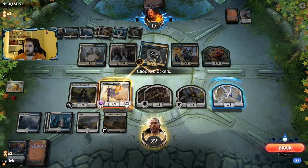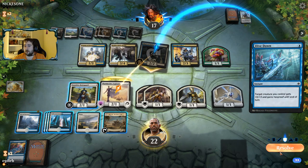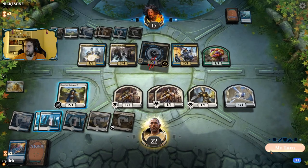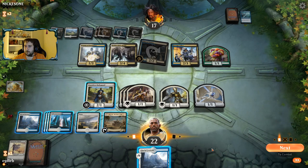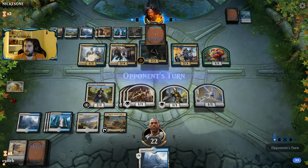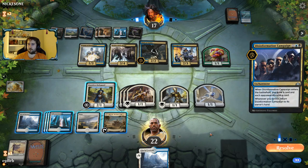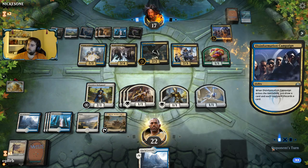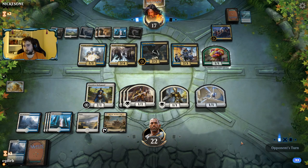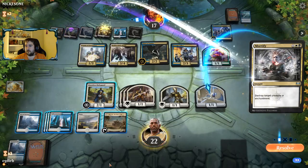I don't think our opponent should make that attack because we just get to make this trade. They have Dive Down? Okay. We really needed some type of pump effect on that draw step, some type of card that would get our Thopter a little bit more beefed up. Disaffirmation Campaign on the other hand is an incentive to play the land.